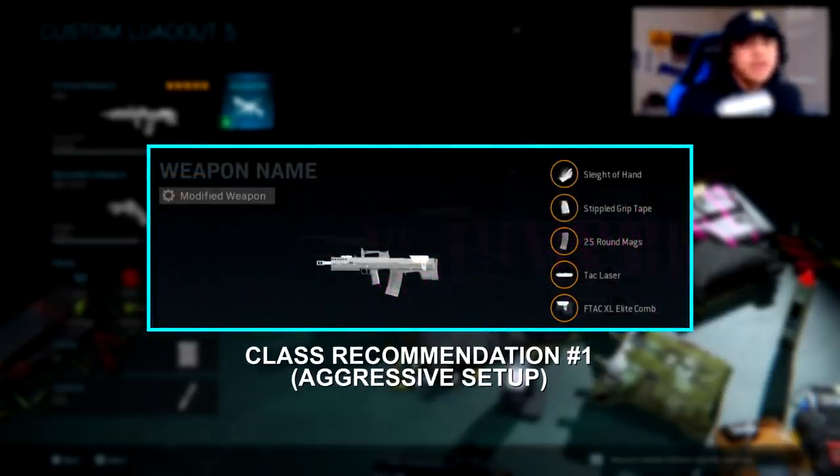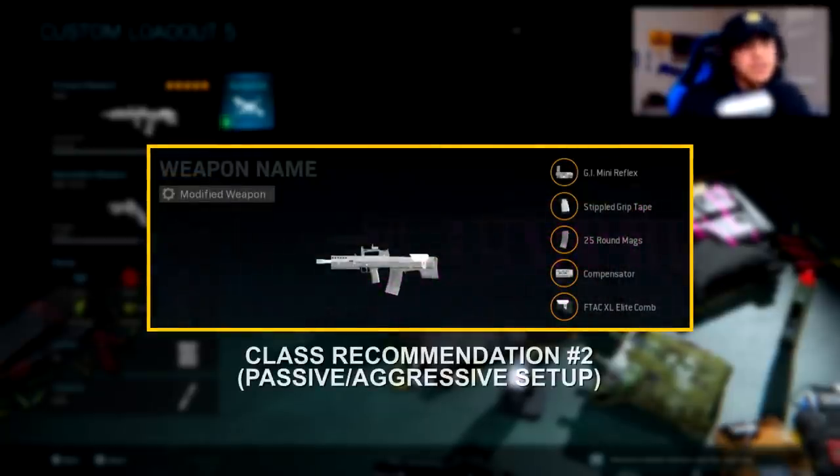The first class setup is mainly designed for an aggressive play style, so keep engagements from short to medium range and use this on smaller maps. The second class setup is designed for medium to long range gunfights on bigger maps, so if you're playing something like Ground War, this is the class setup you'd want to run.